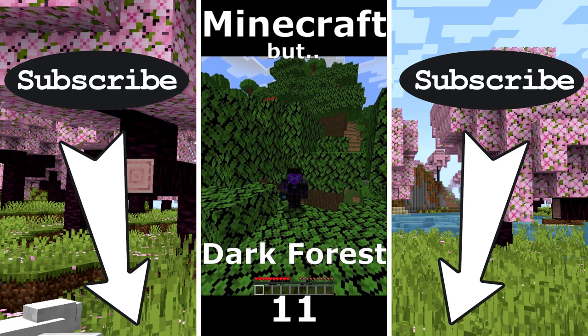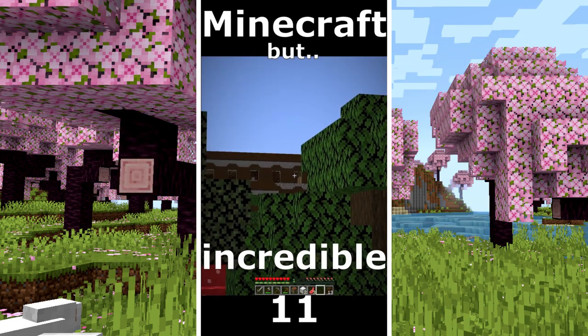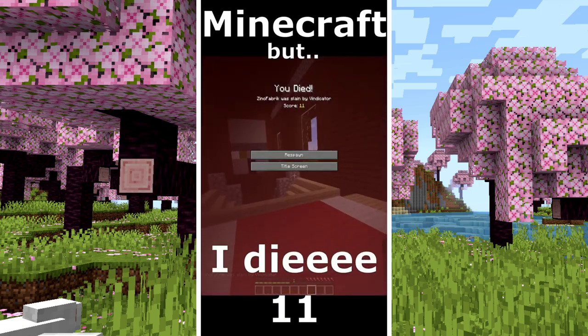Minecraft but only dark forest world. That looks like an ocean. I gather some wood, I make some tools, I gather some food. That's incredible, I see a woodland mansion. Maybe I will die but it's a chance to get diamonds. No diamonds. Did I die?